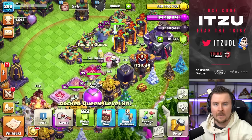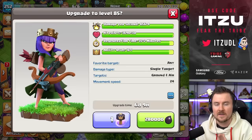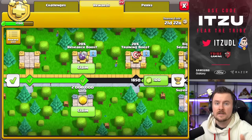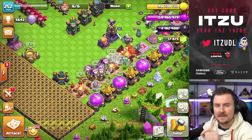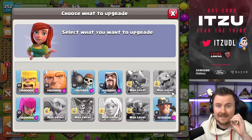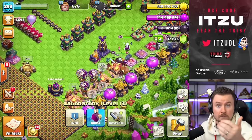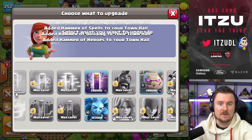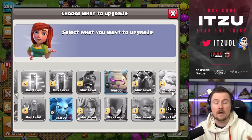Dark Elixir is key, so we're using the first couple of hammers on Dark Elixir upgrades. The monolith has to be upgraded with the hammer — it's one of the best things. Next, getting the Queen to level 84 so we can get her to 85 with another hammer. We also need to get upgrades from the gold pass to unlock another rune. Dark Elixir troops and Dark Elixir spells are the important things to focus on.